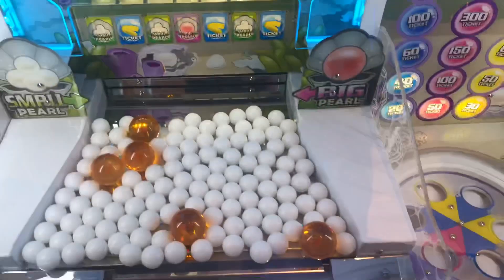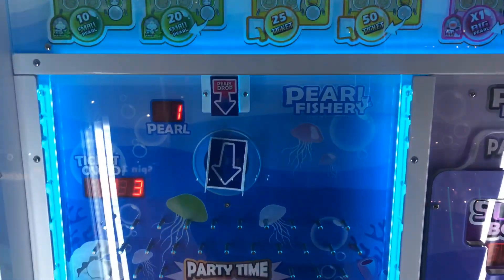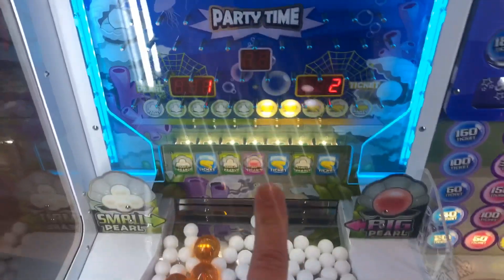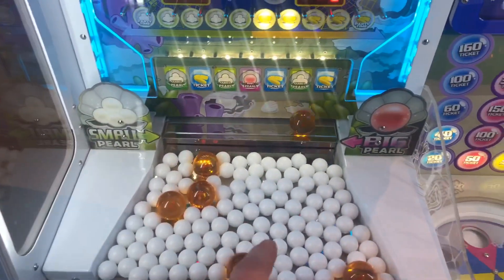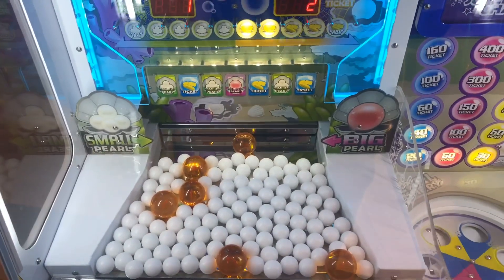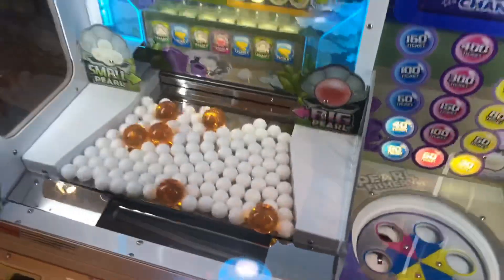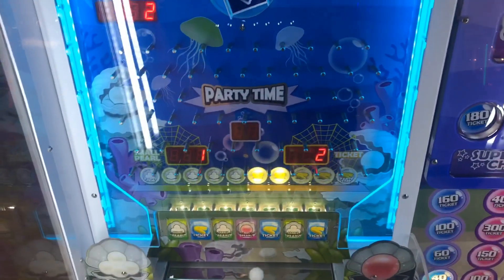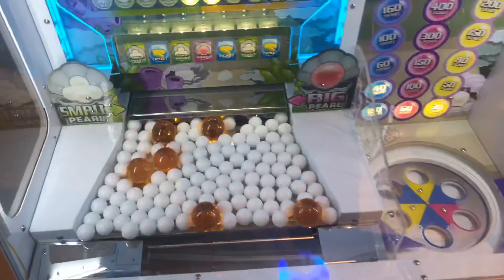Small pearl, so it's gonna spit out a small pearl over here. We got two of them, so it's gonna get a push - maybe it'll push this one off before that one, because that one isn't even moving but the other one is. Oh, that was so close to the big pearl - come on, go! We got another big pearl, nice! Okay, it's gonna spit out another big pearl. Maybe it'll push it off - those big ones will not come off. Okay, we're gonna put another swipe on.